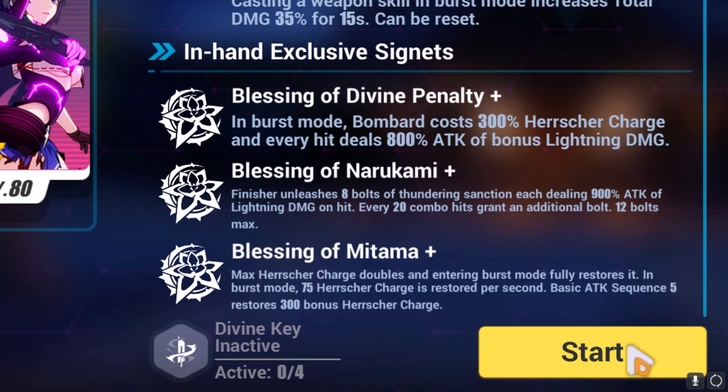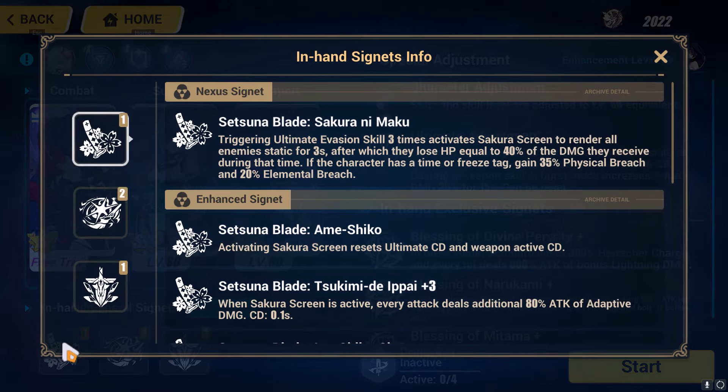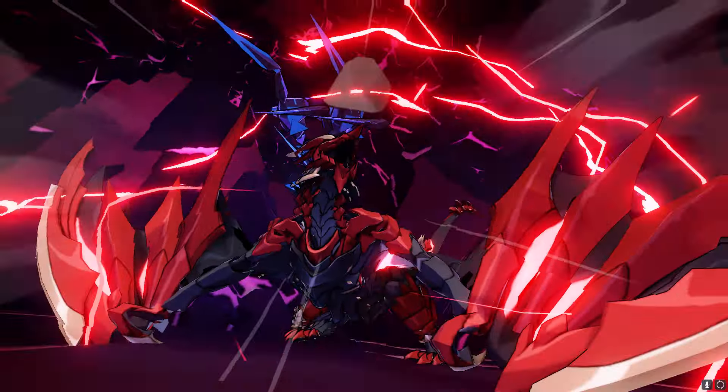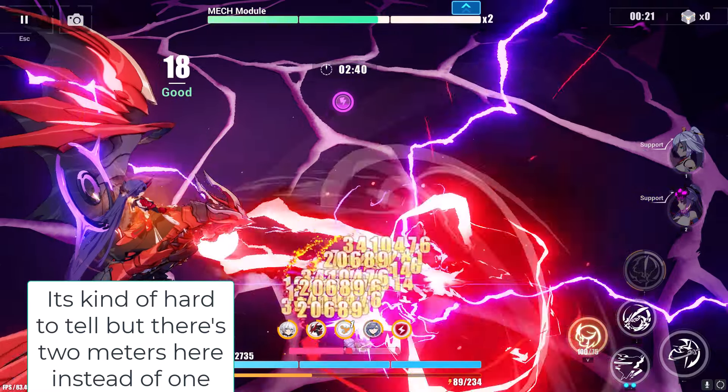Notice how with these Signets, I get more ultimate damage as well as double the bombard meter on Herscher's Thunder. There are also general Signets that every single Valkyrie can get. For example, Herscher's Thunder has Evasion Signets, which means that after she evades, she does more damage. When I'm ulting, you'll notice that I actually have two bombard meters instead of one — this is not normal, and it's because of the Elysian Signets.